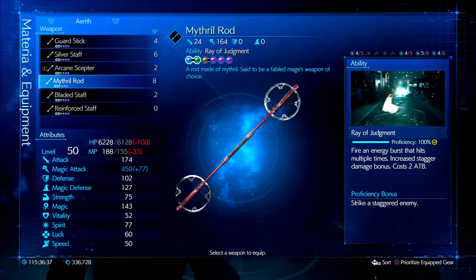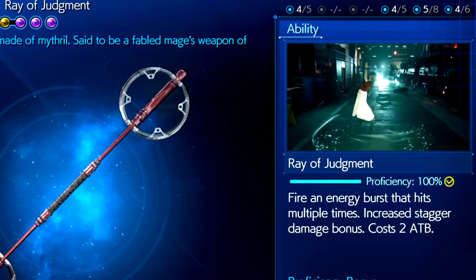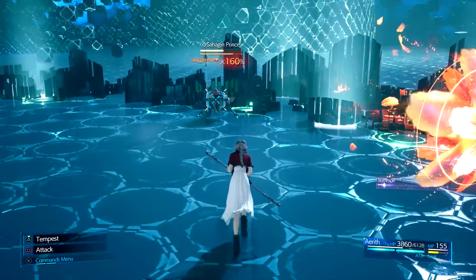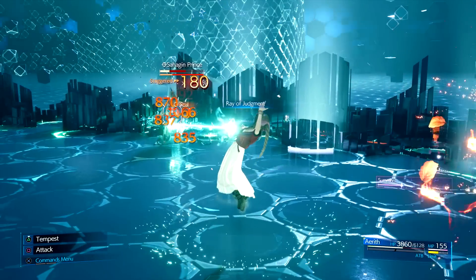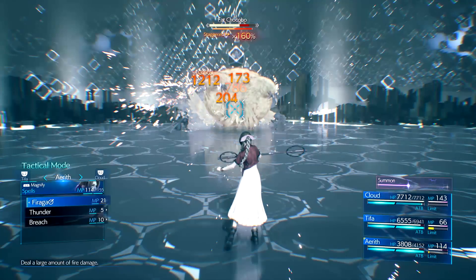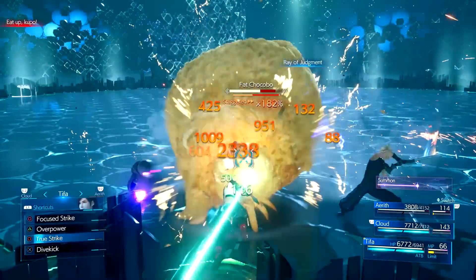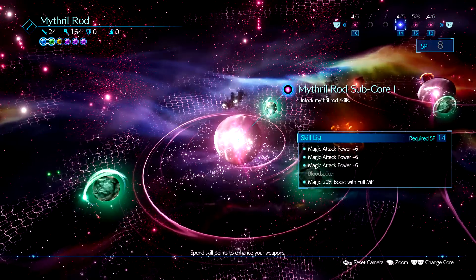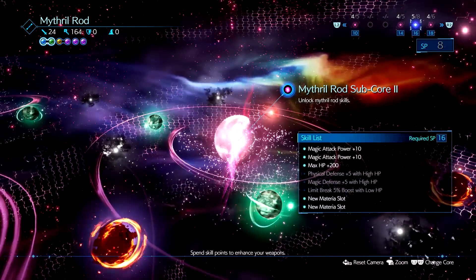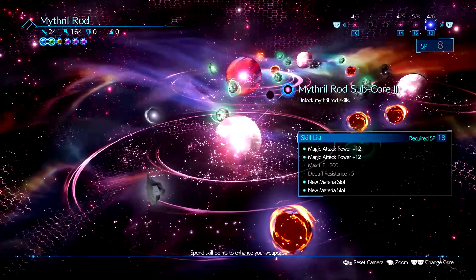The Mithril Rod is the strongest weapon for Aerith — for pure damage Black Mage builds this is the weapon to go for. The ability is called Ray of Judgment: it costs 2 ATB bars and has a bit of startup but the damage and animation from it are amazing. This move's main use is for when an enemy is staggered — use this to increase their stagger percentages alongside Tifa. Both Aerith and Tifa can get enemies above 300% together easily. By itself this move can get enemies from 160% to 180%. When both characters are together and an enemy is staggered, use Ray of Judgment then switch to Tifa to apply that crazy stagger percentage increase. The Mithril Rod cores are super focused on magic attack damage: core 2 gives Bloodsucker and a 20% magic damage boost at full MP, and the final core just increases damage further and offers more resistance to debuffs.